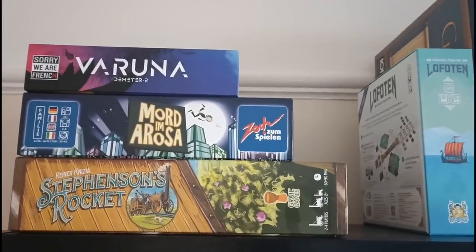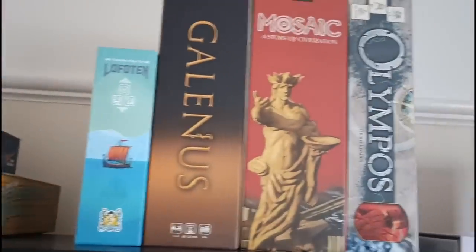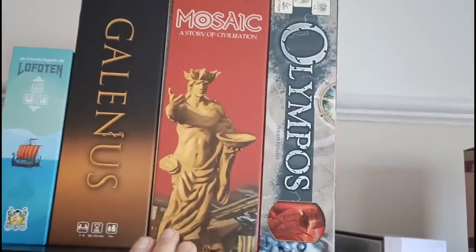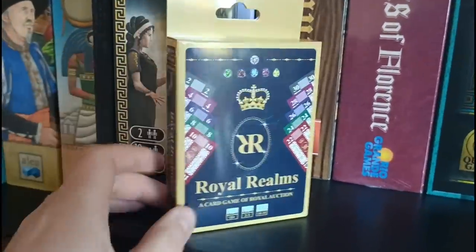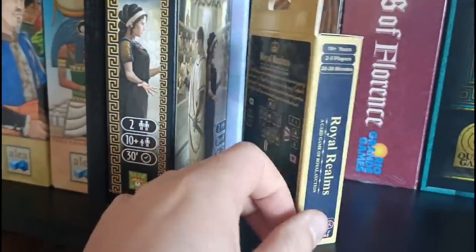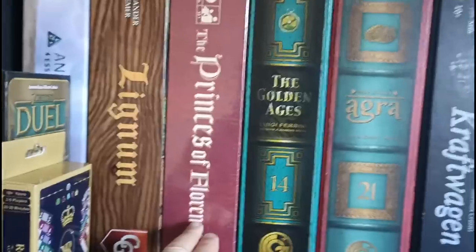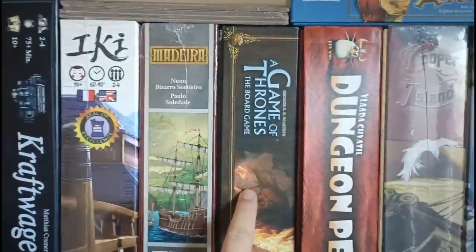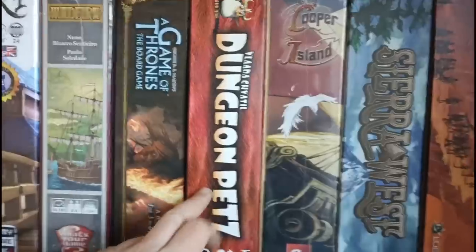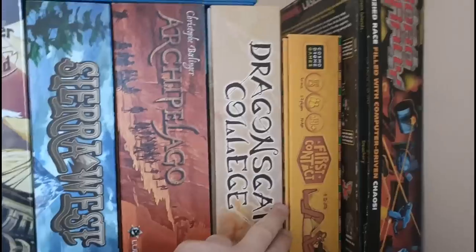On top of the shelf and moving to the next one, we have a few games I'm wanting to sell: Stevenson's Rocket, Mordomorosa, and Veruna. These are all games I've yet to play. I've got Lofoten, Galanus, Mosaic, Olympos from the Astari game line, the Agora expansion for Seven Wonders Duel, Royal Realms from independent publisher Hobby Doctor, Anachrony, Lignum, The Princes of Florence, Golden Ages, Agra, Craftwagon, Icky, Madeira, Game of Thrones, Dungeon Pets, Cooper Island, Sierra West, Archipelago, Dragon's Gate College, First Contact, and Robo Rally.